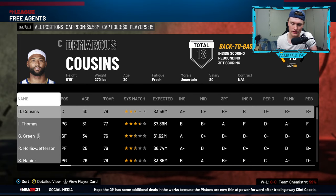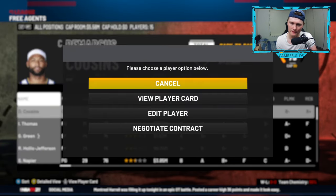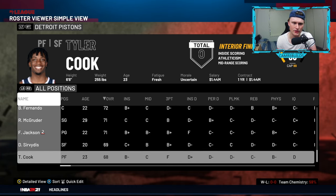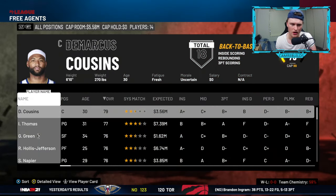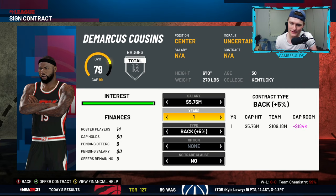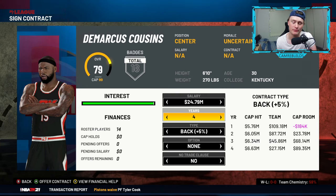Another trick: go to free agents on that same front office page and you can see every single free agent. At the beginning of every single rebuild, go here and sign DeMarcus Cousins if you can. Right now we don't have a roster spot available, so go to your roster, find your worst player — Tyler Cook — click on him, go to release to free agency, press yes, and you've freed up a roster spot. On the signing screen, you can move the salary left and right to offer money, and change how many years you want — lowest is one, going up to five if you have bird rights.